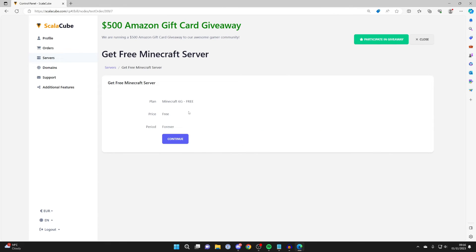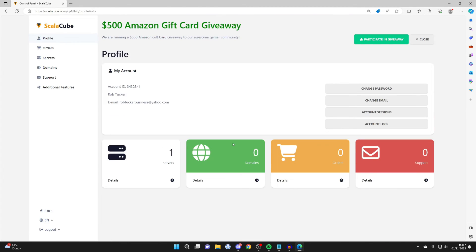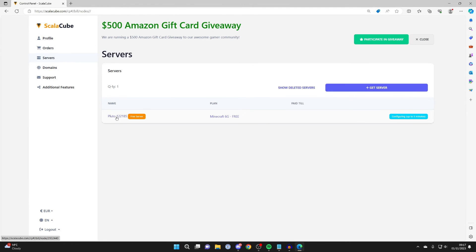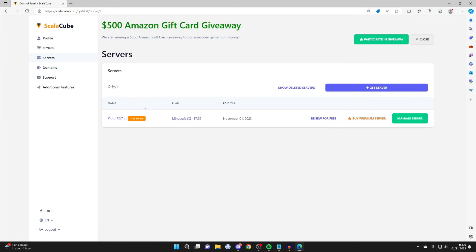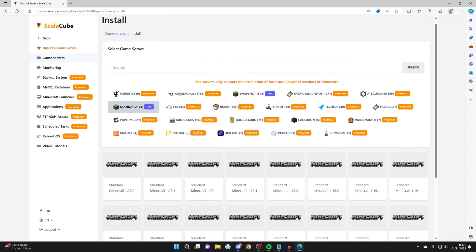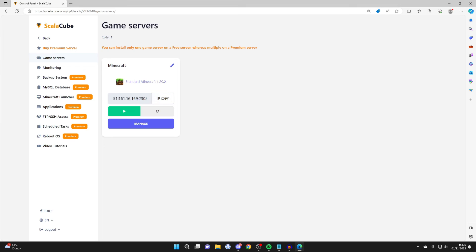Sign up for your account. After signing up you'll be taken to your servers — press continue. You may need to complete a CAPTCHA and enter a verification code. Your free server will then be created. Click on servers on the left, then click on your server. It may say configuring, which can take up to 24 hours. Once available, click manage server, choose your version — I'll go with 1.20.2 — and press install.